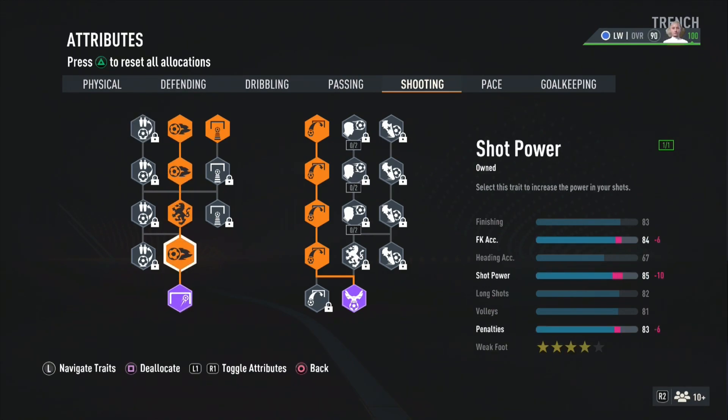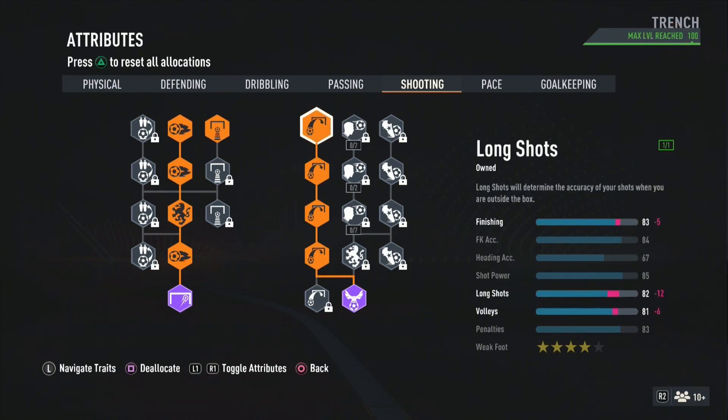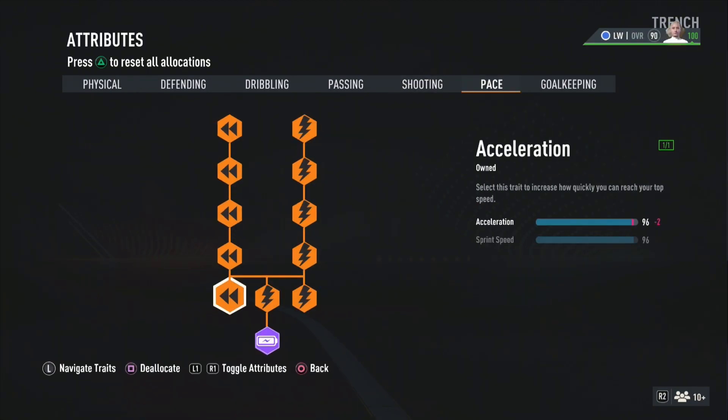At the shooting, he has an 80 shot power but we're going with 85 — it's either 85 or 79, and I didn't want lesser shot power so we're going with 85. We got 82 long shots and so forth. At the pace it's a 96 acceleration, 96 sprint speed.